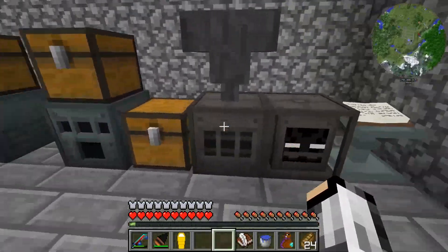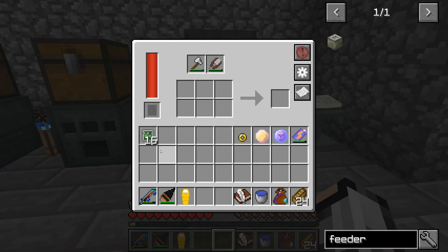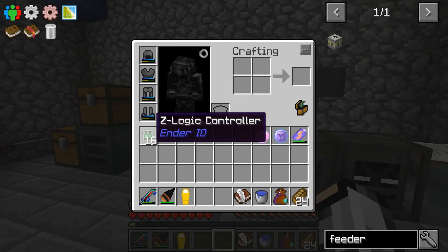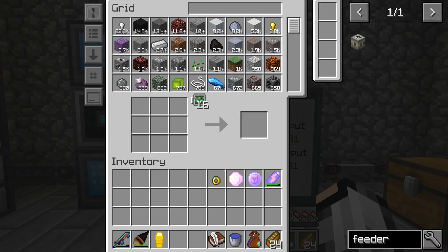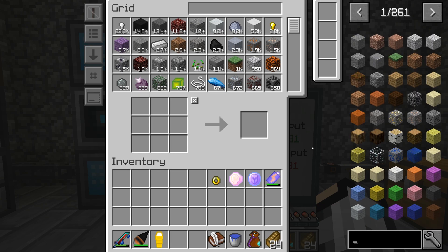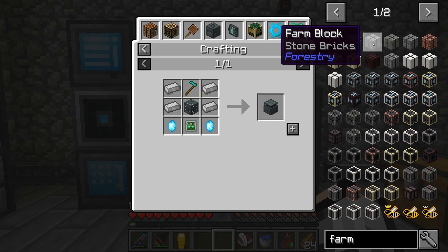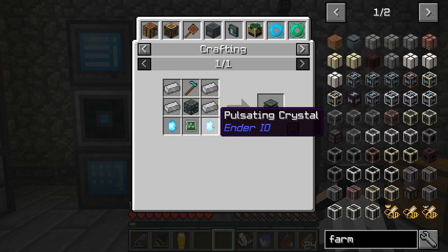Today I want to get started on something else. I went ahead and made some of these Z logic controllers — if you guys don't know, you can actually automate this thing with a hopper by putting the resources up here. I made a bunch of these just in case we needed them. I want to take a look at a farm block from EnderIO — it's actually called a farming station.